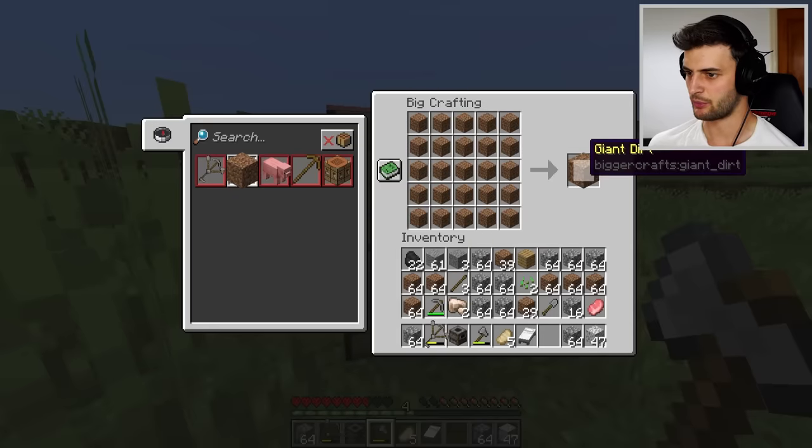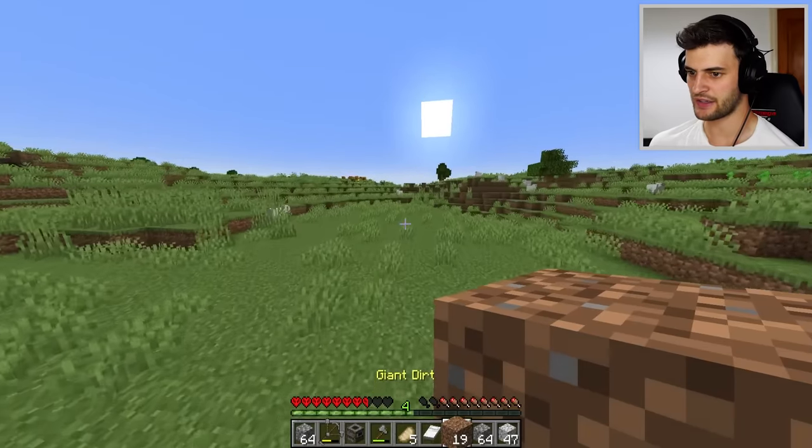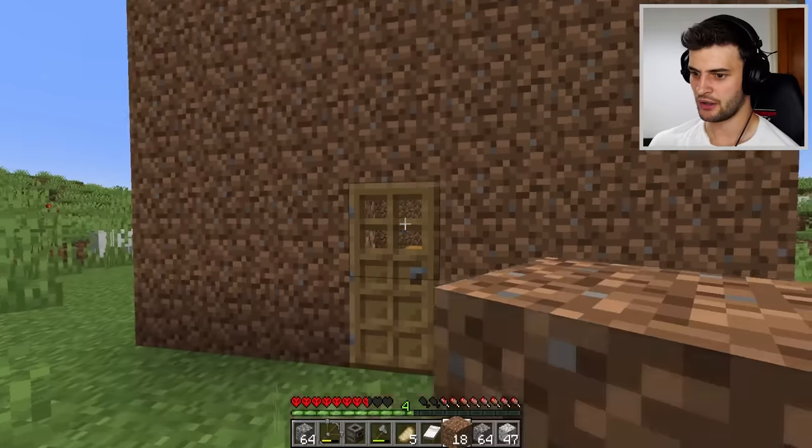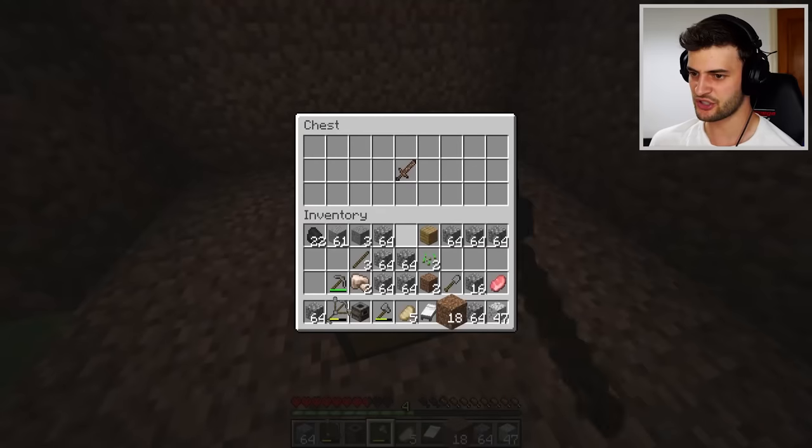There's also giant dirt to be crafted, and I have so much dirt that let's just make loads — 19 of them. Now what does giant dirt do? It's a house! I wish I'd known about that last night — I could have survived a lot better in here than trying to craft beds outside. Now what's in this chest?